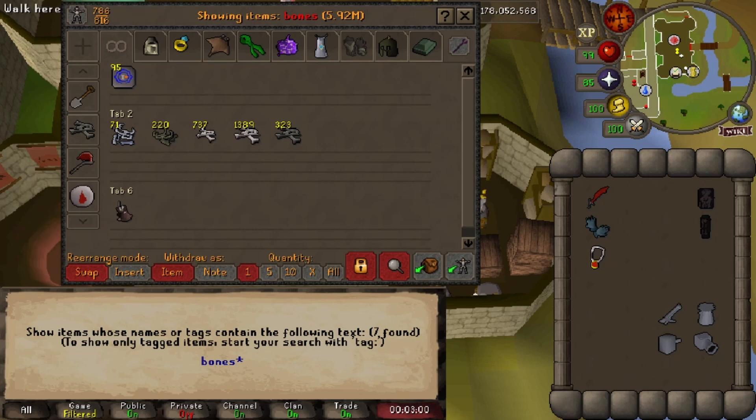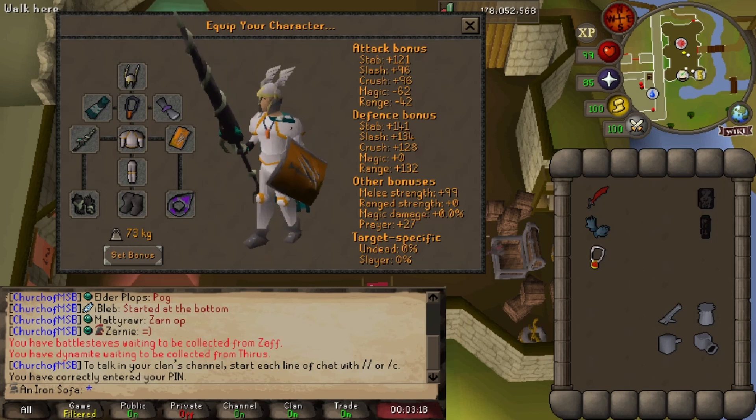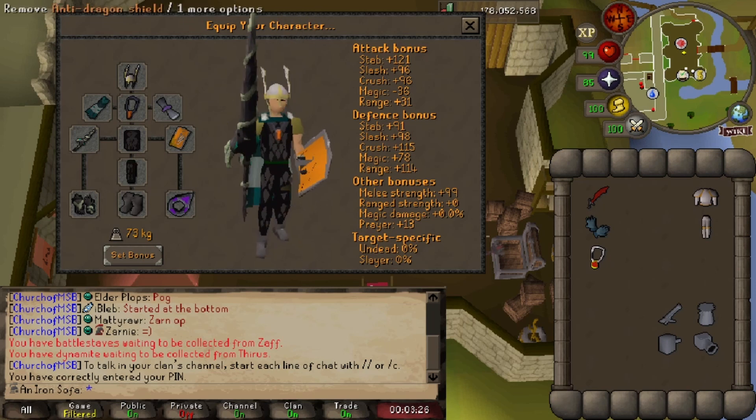I decided to kill three different types of dragons: green dragons both in the wilderness and in the Myth Guild, blue dragons in the Taverly Dungeon and in the Myth Guild, and red dragons in Brimhaven Dungeon and in the Myth Guild. I tested each dragon for an hour in both a pretty high level setup and a low level setup. The high level setup for the green dragons was what you're seeing on screen now, including the cannon and super combat potion.